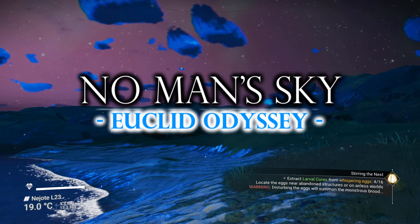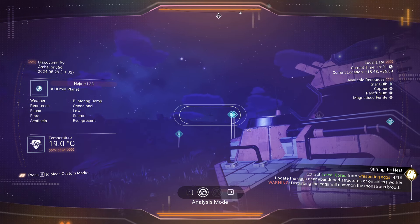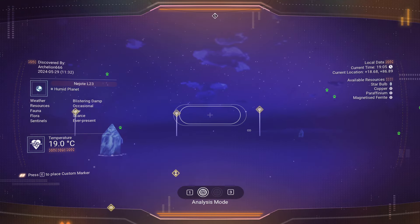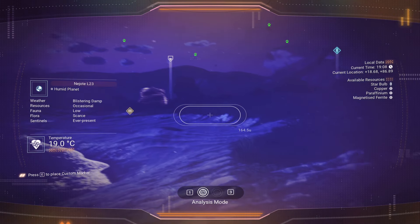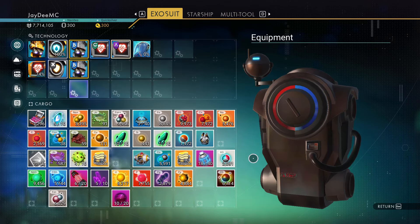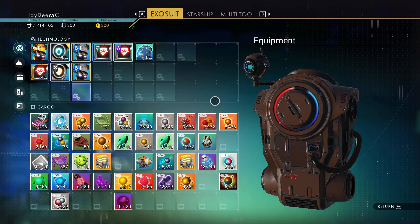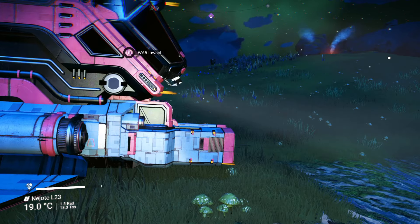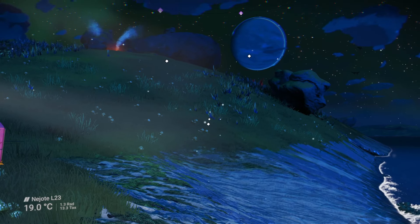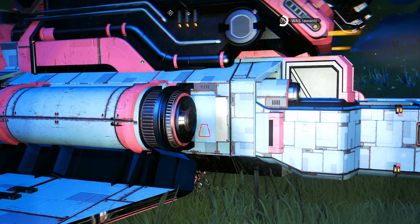Captain's log. I'm going to have to go to a different location to see if I can find some more — some arch relic. Let's see. I have 11 crystal sulfide. I need 12. I have scanned 31 creatures. I need to scan 31. I've got some more travelers around as well. Alright, I'm going to relocate.